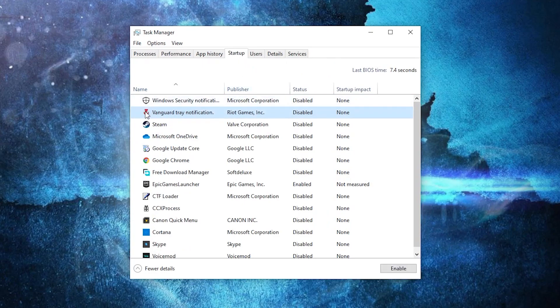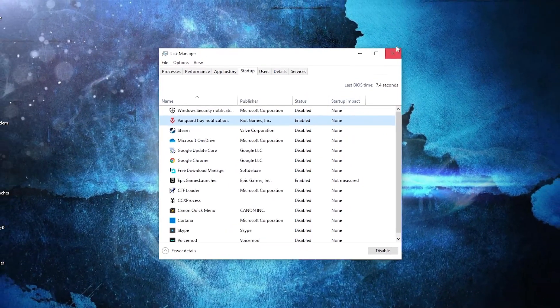Then go here to Vanguard tray notification. If you have it disabled, right click on it and set it to enable. Then close this page.